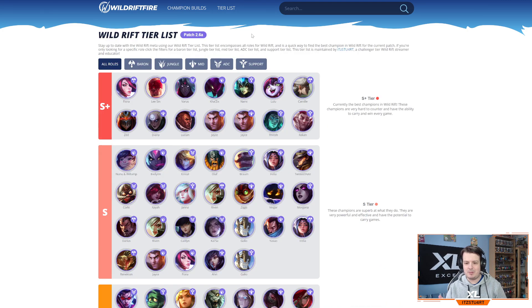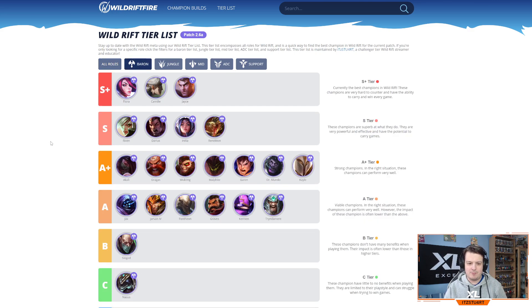We're talking about the tier list itself, covering all roles. First up is the Baron lane. There were a few changes coming into patch 2.6a, most importantly to champions like Fiora, Camille, and Jarvan. Fiora is still really strong — powerful in the laning phase and at split pushing in the late game. The only nerf was to her second ability's cooldown, but you don't want to spam it during laning phase anyway.